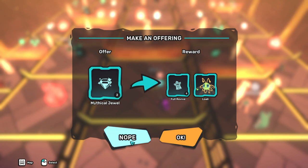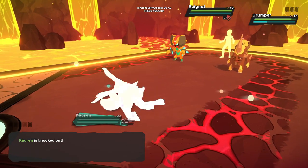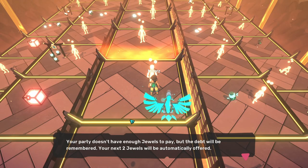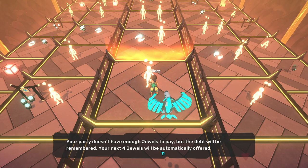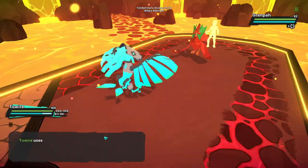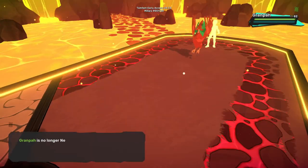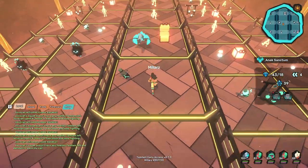You can exit the game and log back in with no problems, though don't leave your party members hanging for too long. If you lose any battles against the Karakuri, you have the option to trade in jewels to revive your entire squad and continue. For the first 9 nodules the cost to revive is 2 jewels, and you can go into the negative. From the 10th nodule onwards it costs 4 jewels to revive. The jewel cost is almost never worth it — if you use too many jewels, the entire party cannot continue to the boss fight. Instead of reviving, exit the lair and try again.